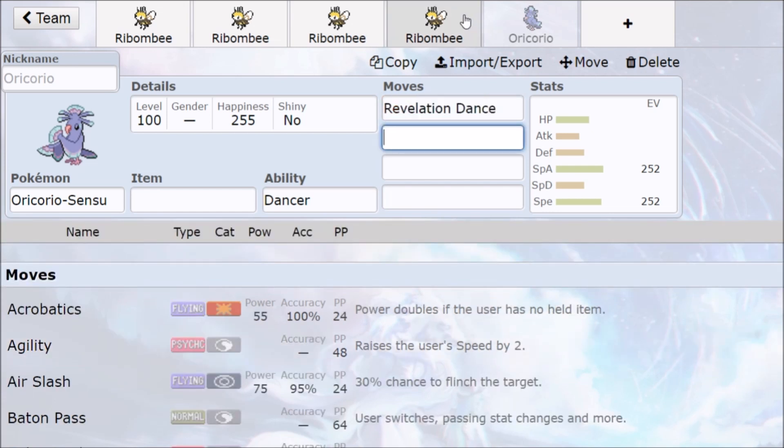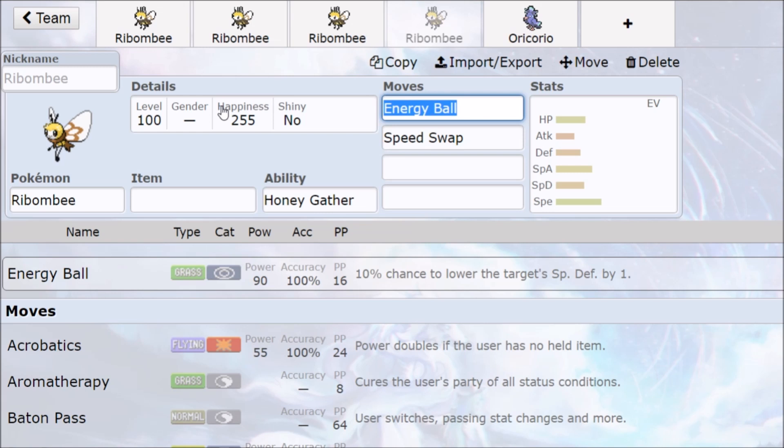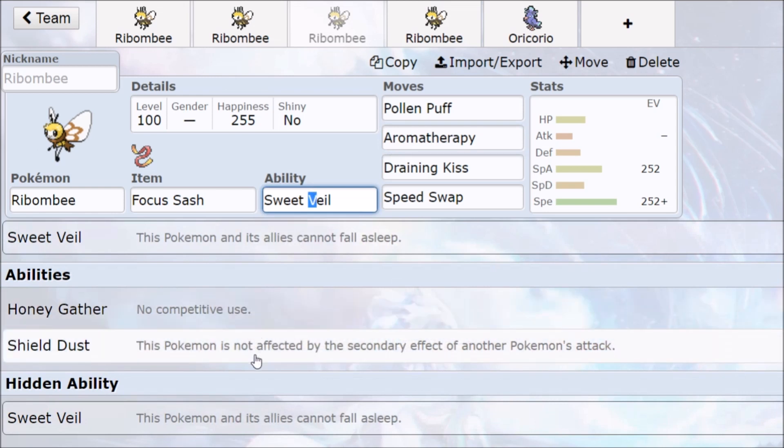Combos in doubles get some fun stuff. If you're running Ribombee, understand that if the opponent brings in their Araquanid, they can grab that free Quiver Dance and try to turn it around on you. Ribombee will still outspeed since it's a Flying-type situation. Sweet Veil means Pokemon's allies can't fall asleep — that's really good. Combo that with Tapu Lele: Tapu Lele brings Psychic Terrain, so no priority moves and the opponent can't cheese sleep on you. A very consistent way to play.